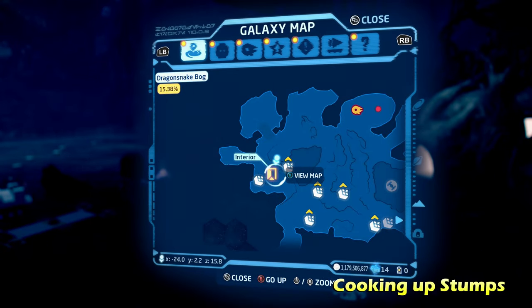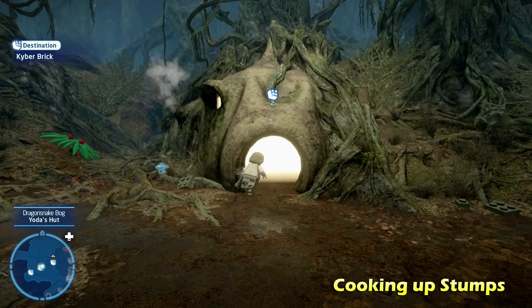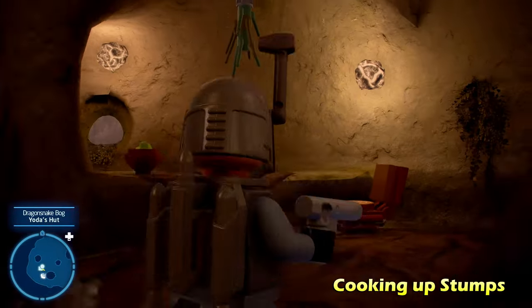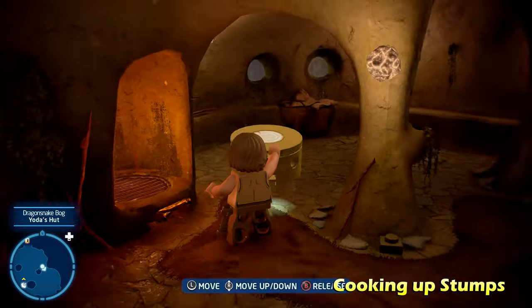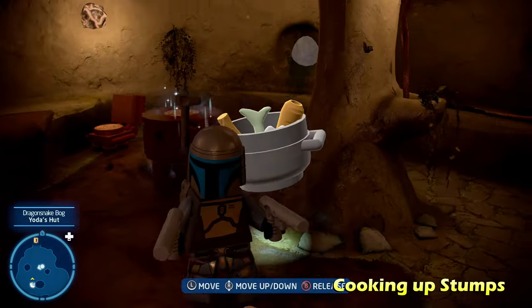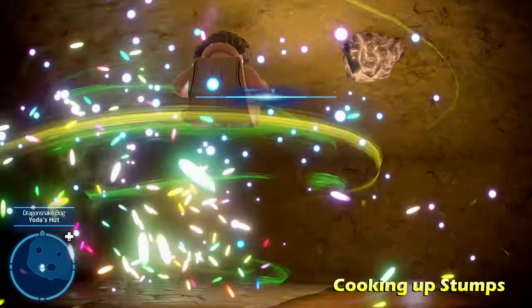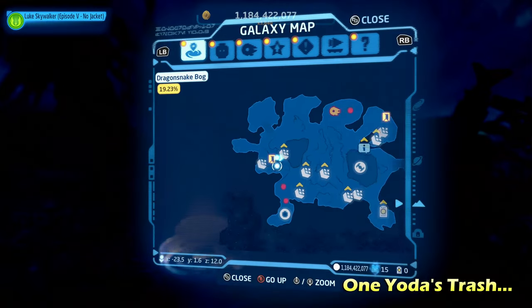Next up we're going to head inside here and get the kyber brick for Cooking Up Stumps. We're going to go inside Yoda's little hut and use the Force with a Force-using character on these different objects around the room. There's going to be two little chairs or stumps that you can stack on top of each other, and then put his food on top of that. From there you can jump on top, and that should give you enough leverage to get up towards the ceiling to get the kyber brick for Cooking Up Stumps.